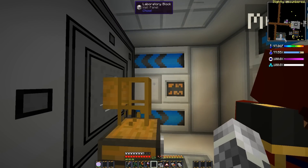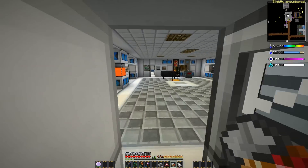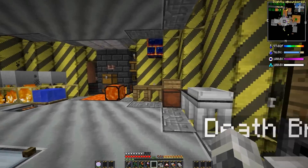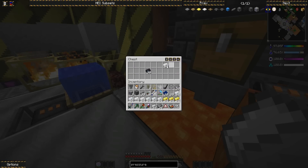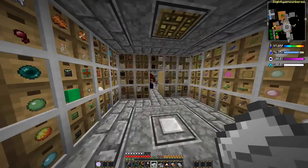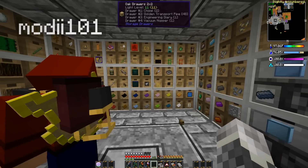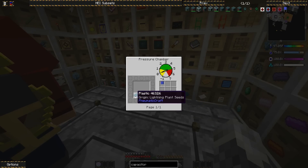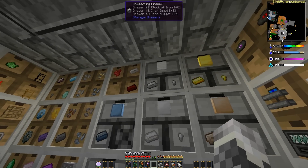The next quest line is we need to make four printed circuit boards. I have two unassembled and so should you. The nice thing is we actually don't have to make any more unassembled PCBs - we just have to make a bunch of the circuits. That shouldn't be that bad to make. We have plenty of materials for it.